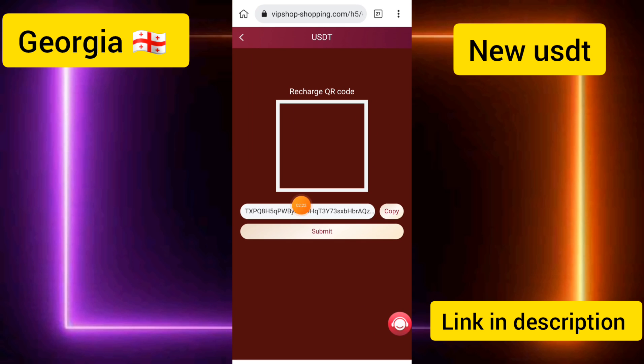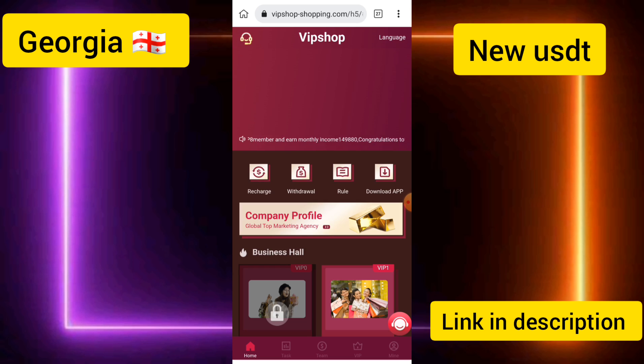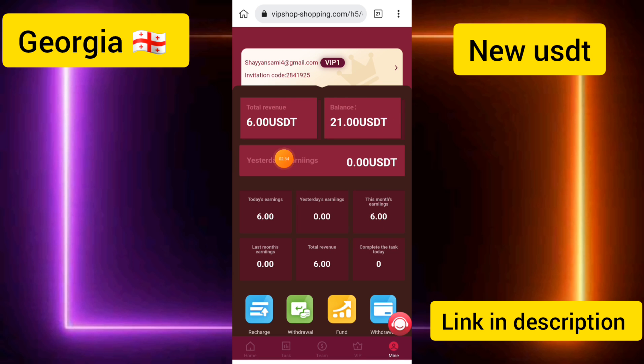After depositing, go back to the app and click the Submit button. Once you submit, your deposit will be added to your account. I have already deposited — you can see the 6 USD has been successfully deposited and it will be shown in my account.